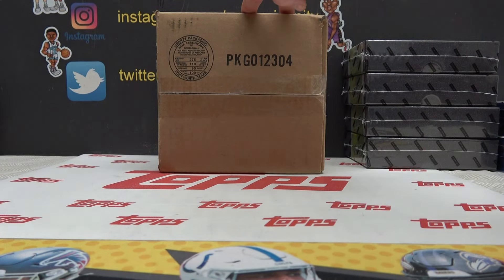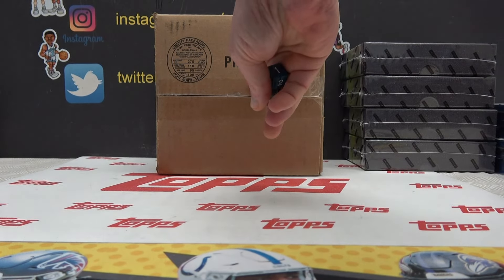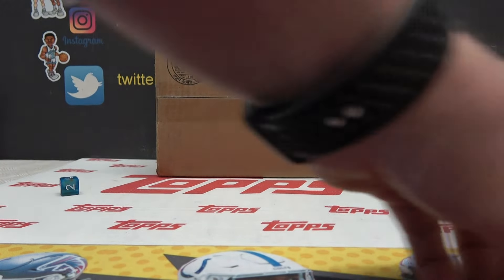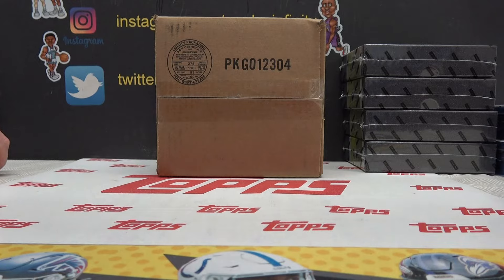Alright guys, this is a 23 Topps Definitive Baseball Random Hit Style. I'm going to roll the dice, then I'm going to open the box, and at the end I'm going to randomize each side whatever this dice tells me to. So at the end of the break, I'll click each side ten times — your names and then the hits.